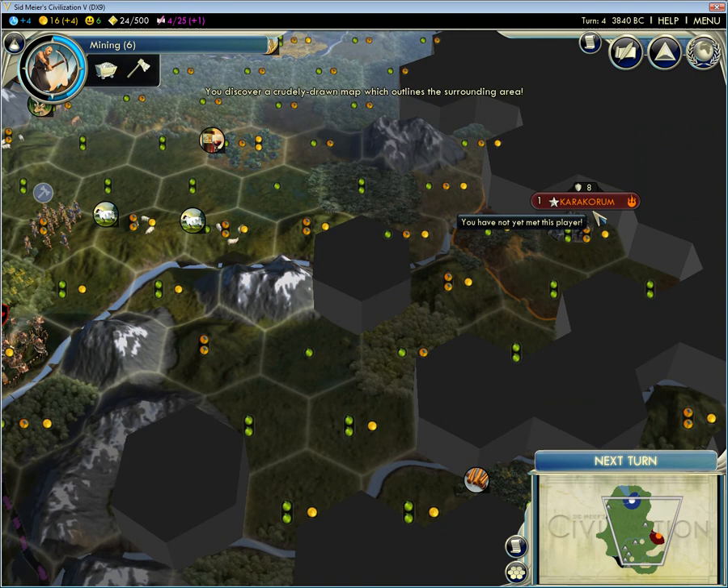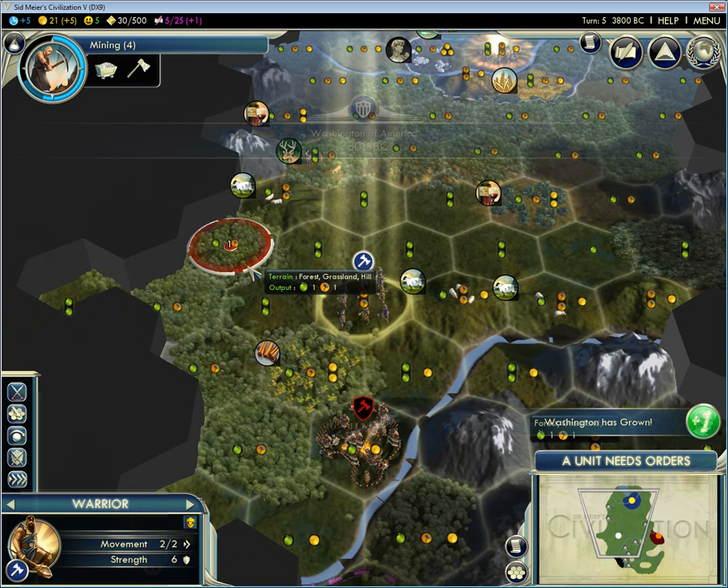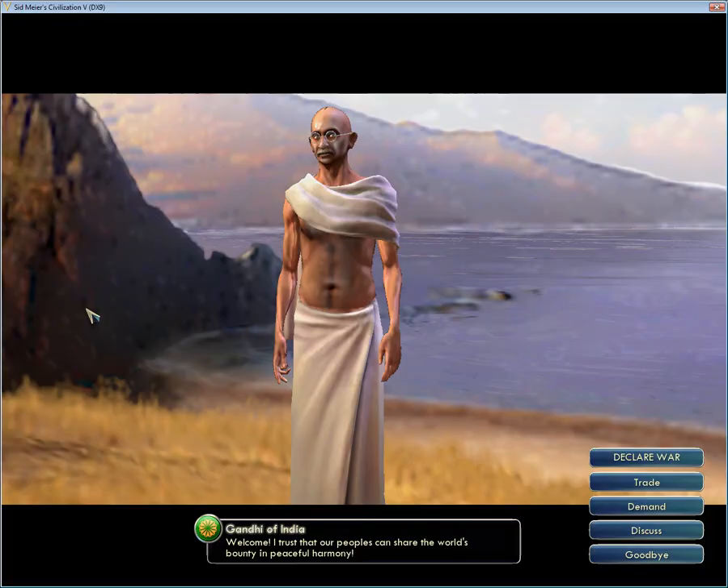We have Mongolia right next to us. Isn't that painful? That just means that I need to dole out some death. The Mongols are not the nicest people in the world.